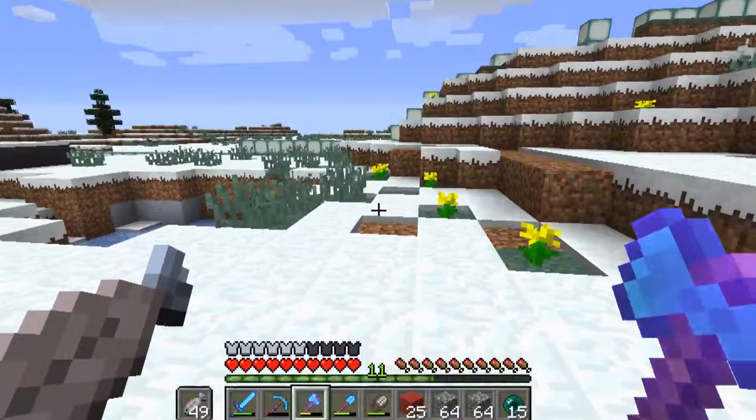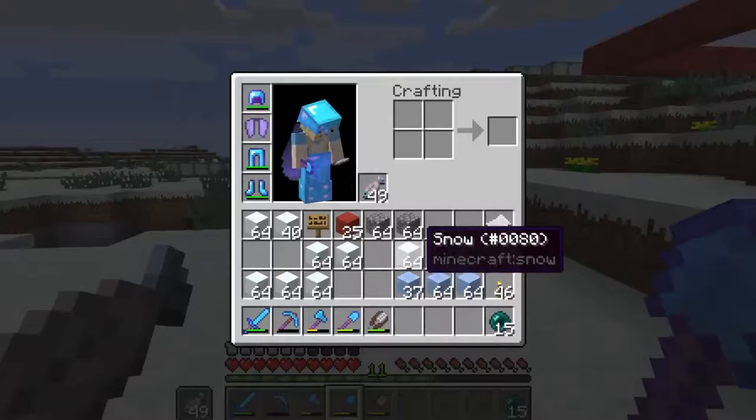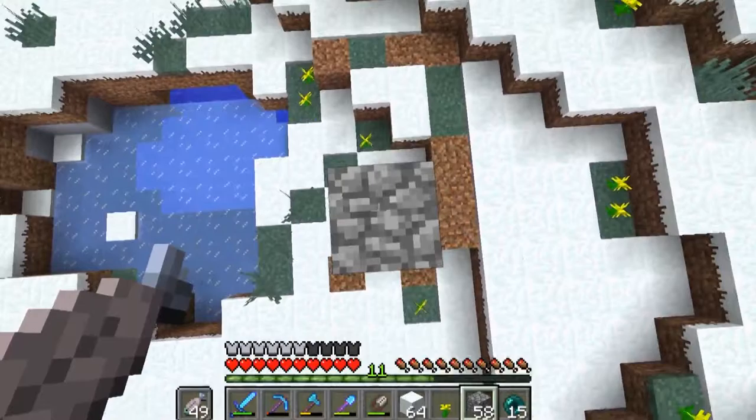There's a random storage thing here and I figure this would be a great spot for an igloo — for all our storage and stuff. As it is a collaborative build, we're going to accumulate a lot of stuff. It's going to be really simple when we're done to just come into the little igloo and chuck everything in there — it'll just be really easy, you know?